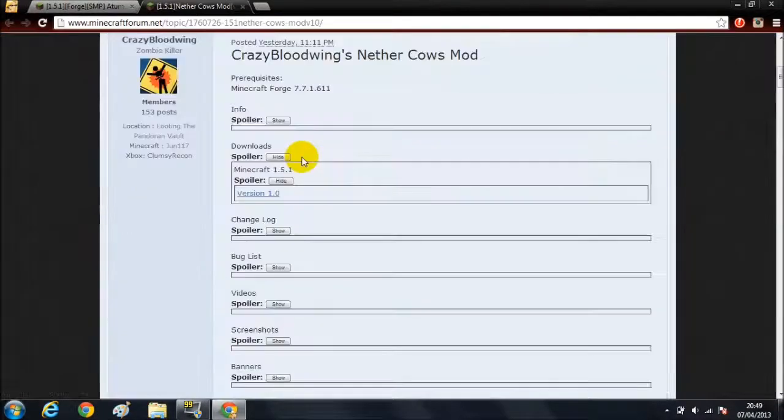You want to come to the mod page, scroll down, and hit downloads. There's a spoiler hidden here — click it and it'll say show. You want to hit show, and then it'll say spoiler again, click show, and then hit version 1.0.